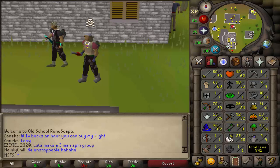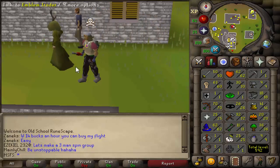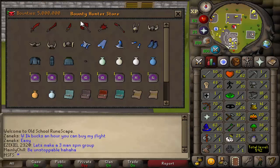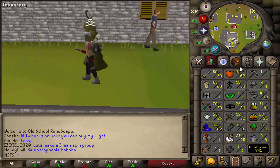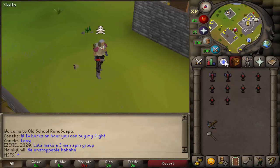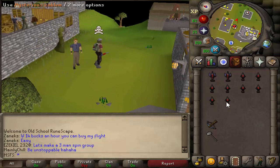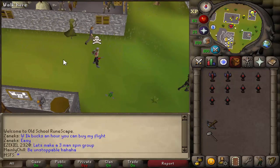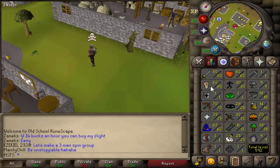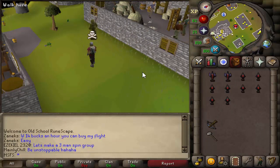Welcome back to another episode of max set from scratch, episode six. If you've missed any episodes or want to know what the series is about, check the description for the playlist. In the last episode we got myth gloves, got ourselves 60 to 70 range, started PKing, and got a tier 10 which we traded in for 5 million bounty points. Now we want another tier 10 — we have these emblems and hopefully won't die. We should also make good money from PKing, collect more tier 1 emblems, get a rune pouch, bounty hunter teleport scroll, and have enough money for 85 magic and gear for our one defense max set.